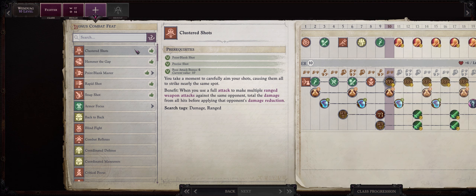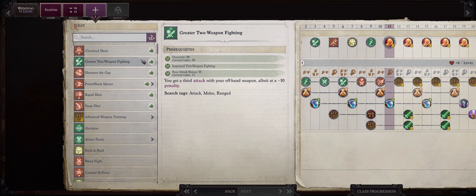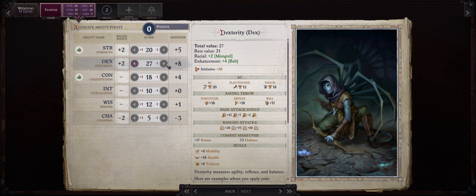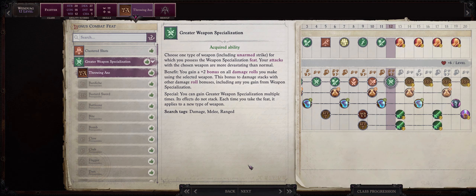For our level 10 feat pick I like going with Improved Initiative. You might have noticed I don't really bother with Clustered Shots so early, mostly because it is very easy to pierce a demon's physical resistance by just using the Covenant of the Inheritor, or basically just having a Divine Spellcaster cast the Aligned Weapon spell on Wendwag. Your level 11 feat choice should be pretty easy: Greater Two Weapon Fighting. This means we will have at this point plus 3 extra attacks just from dual wielding.